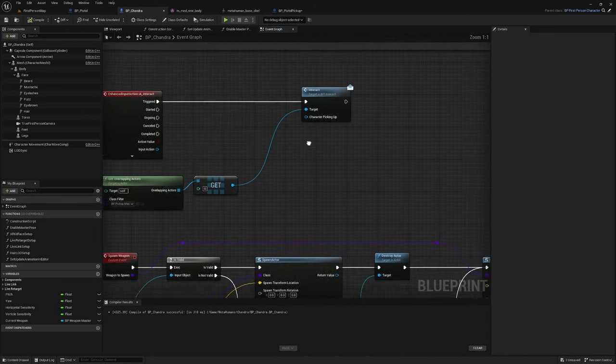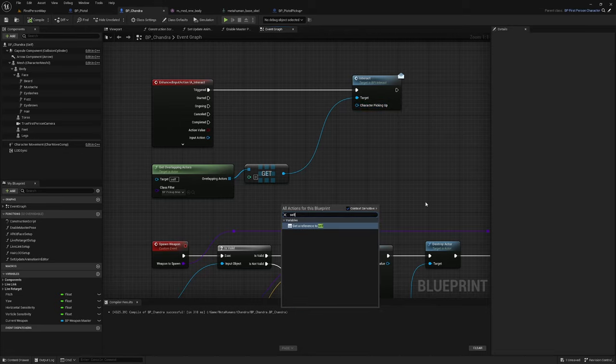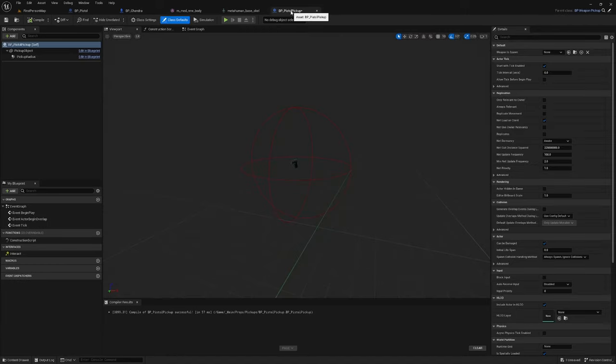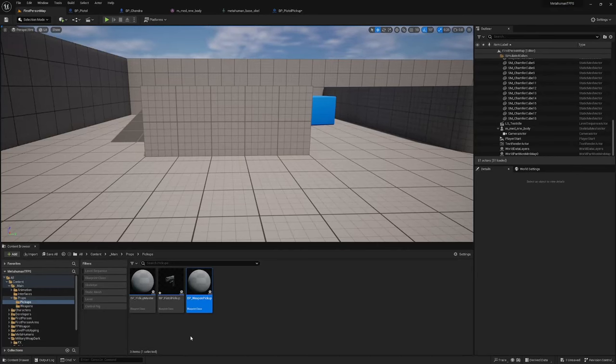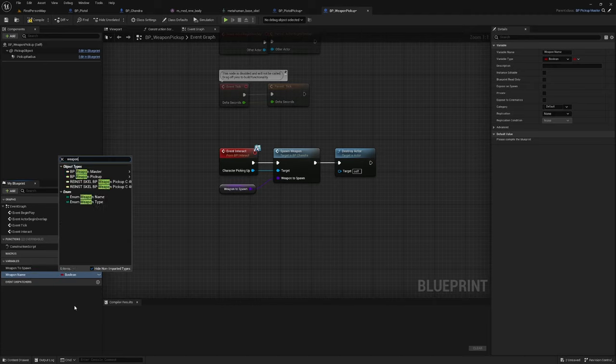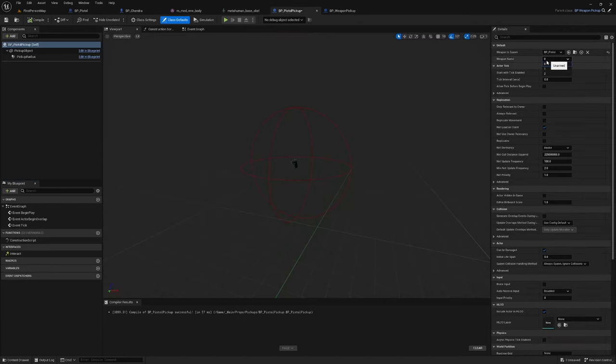We also need to set Character Picking Up as Self — get a reference to Self and plug it into the BPI_Interact message. Also double check that BP_Pistol_Pickup's Weapon To Spawn in Class Defaults is set to BP_Pistol. While here, open BP_Weapon_Pickup and add a Weapon Name variable of type Enum_Weapon_Name — this may be useful later. In BP_Pistol_Pickup, set that Weapon Name to 1.